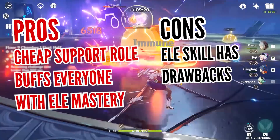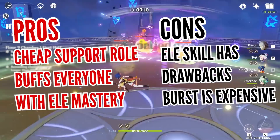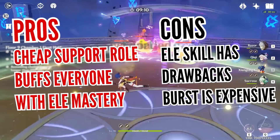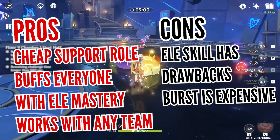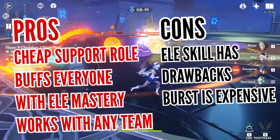One of her drawbacks is that her elemental skill has a weak gravitational pull, and her elemental burst has one of the biggest energy costs and longest cooldowns. It also doesn't help that her additional charge for the elemental skill is locked behind her first constellation. But overall, she's one of the cheapest support characters you can build — as an Anemo user, she's essentially plug-and-play and works with any team. Because her elemental mastery buffs can easily increase reaction damage for the whole team, she becomes a reliable teammate without requiring too many resources.